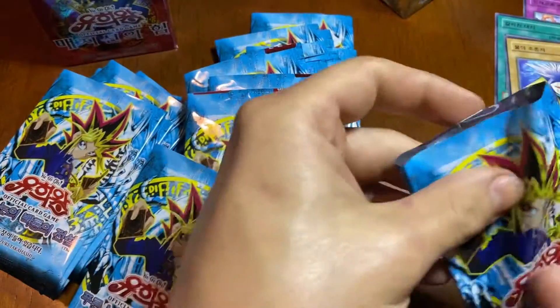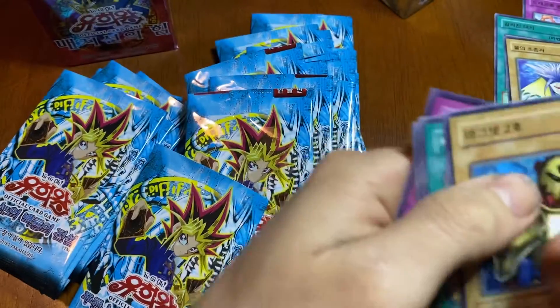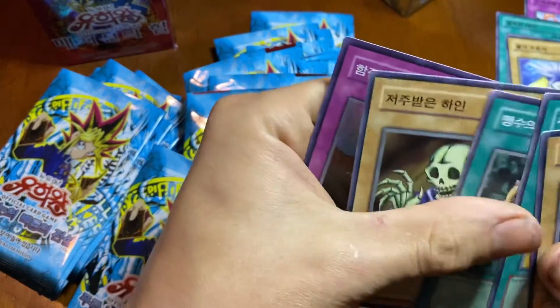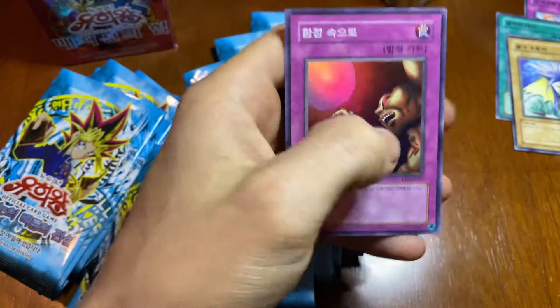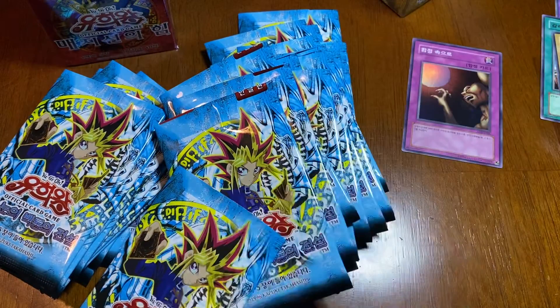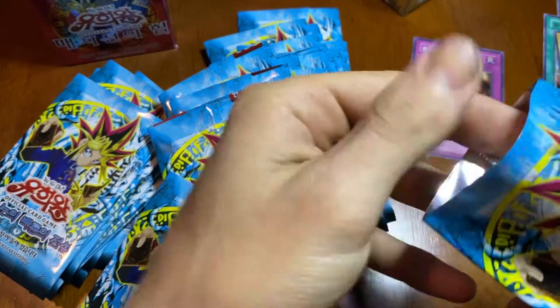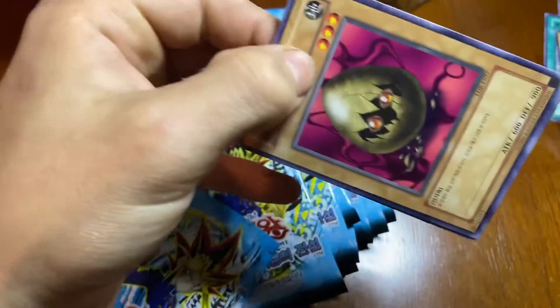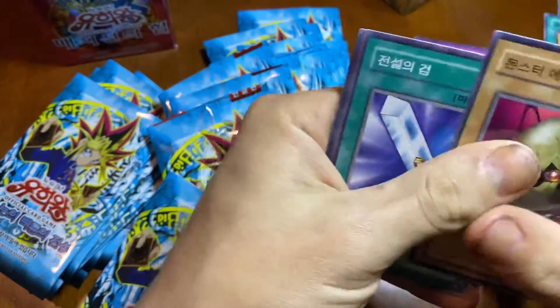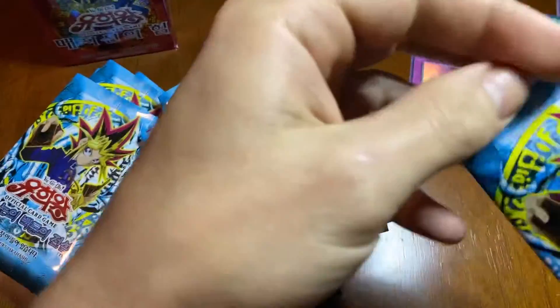From what I've seen, most of the holos are in the back. Trap hole — just the normal holo. Things I would like to pull would be like a Regeki, a Polymerization, a Blue-Eyes White Dragon, I think Zodia. No commons there. Haven't pulled any of those, but yeah.